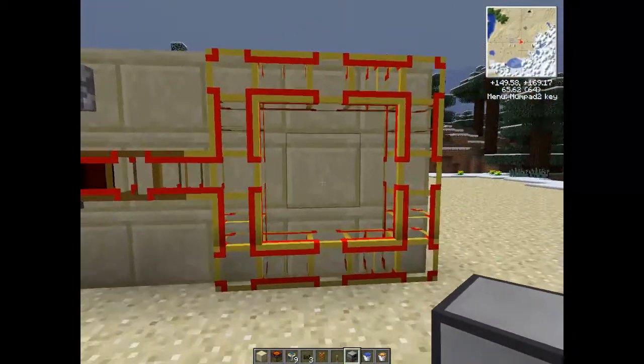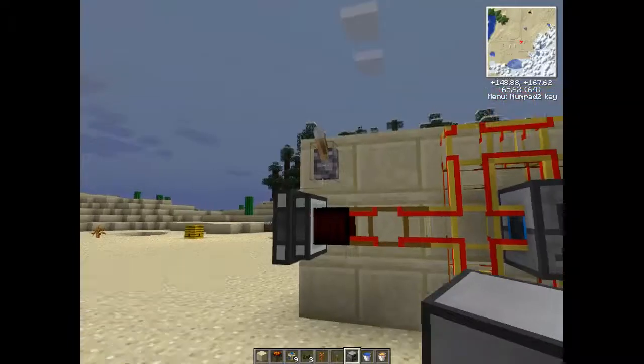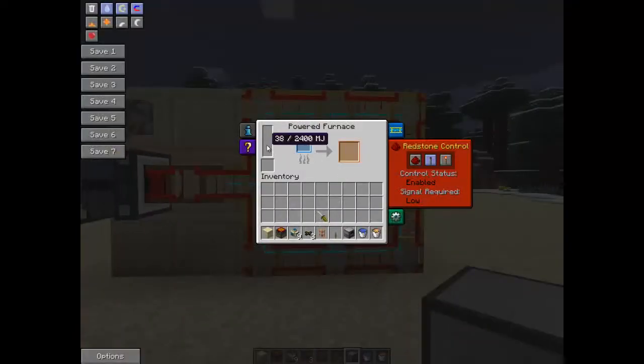Over here we've got the same setup for a magmatic engine. I throw lava in there in the middle, fill up with lava, enable high control, just let it go - and bam, we're getting power.